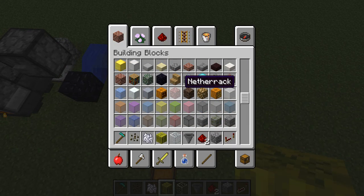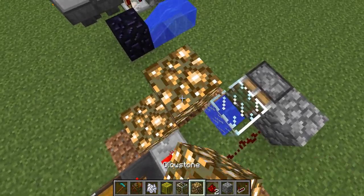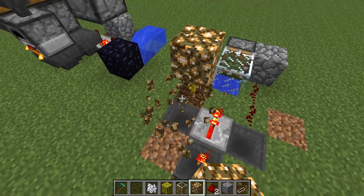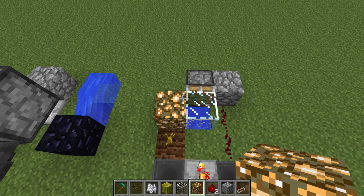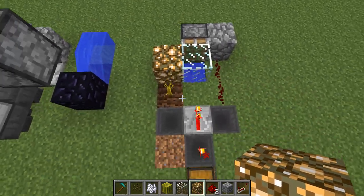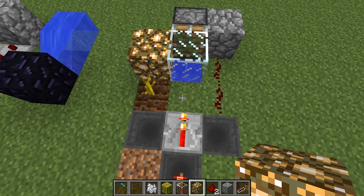You can also go ahead and add a glowstone to this to make it full day. Put it on the top, on the side here — preferably I like putting it there, just to make it ground level, and if you have space there or whatnot, yeah, it's good to have that. Pretty much that's it.